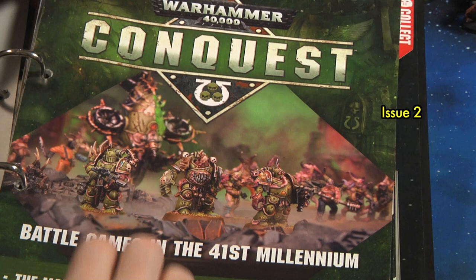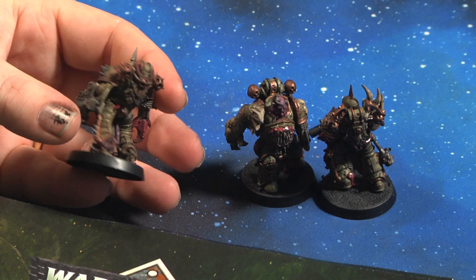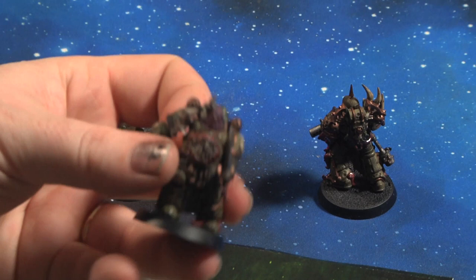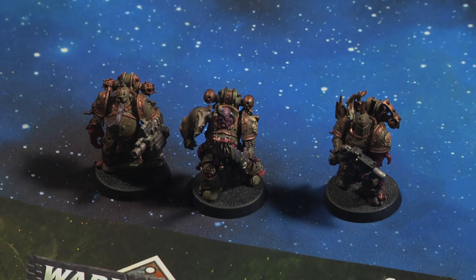Issue two comes with three Death Guard Plague Marines — quite straightforward ones, the same guys you get in the First Strike box set. I decided to throw a lot of Agrax Earthshade on them. One thing is that when buying these issues you don't have all the paints from the start, but like most Warhammer fans picking this up, they simply got their own paints and went into it. Fun little miniatures — just your standard Death Guard three that you got with issue two.